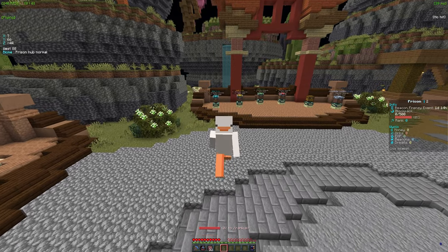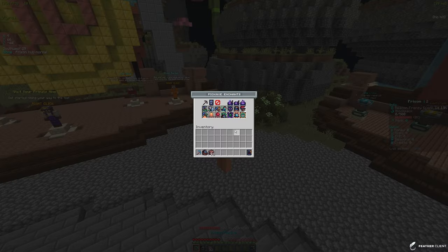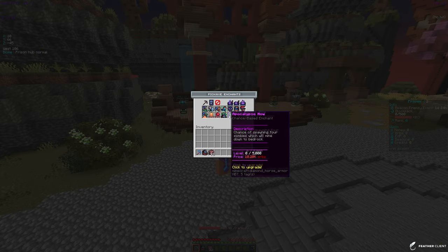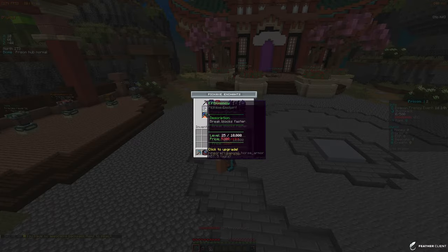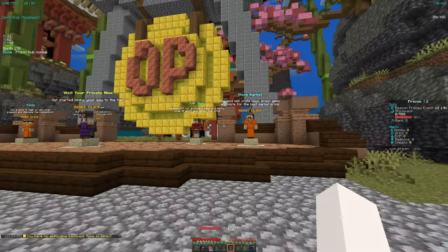OP Legends is known for having amazing features on their prison servers. As you can see, we start off with this starter pickaxe — the custom textures are crazy and the enchants are honestly very good. There's a bunch of new enchants that are going to be really fun to grind and the economy is going to be insanely fun. You can also upgrade your pickaxe with pickaxe skins and pickaxe modifiers which help a lot and make mining way more fun.